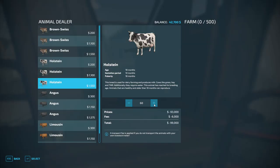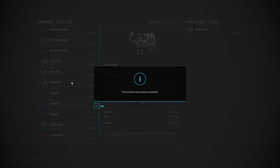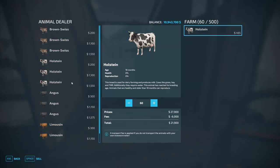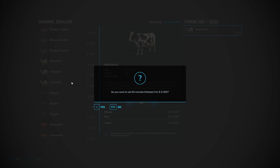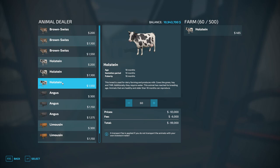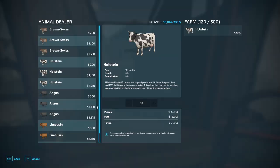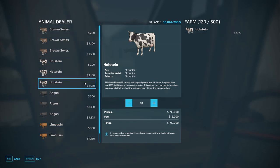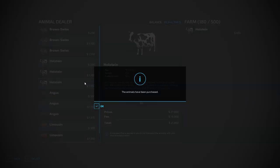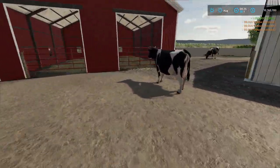I don't have enough money, that's why I could only buy 40. Let's try this again. I don't have enough money — wait, I want to buy, not sell. I want to buy. Oh, this is one big cow farm!